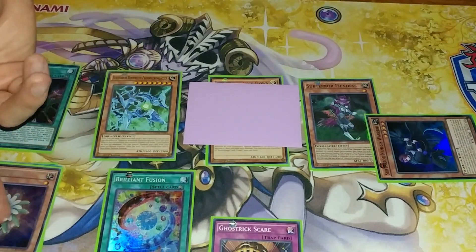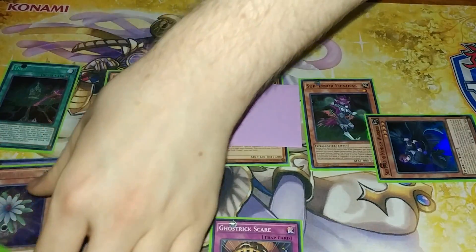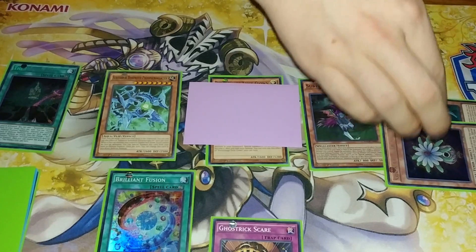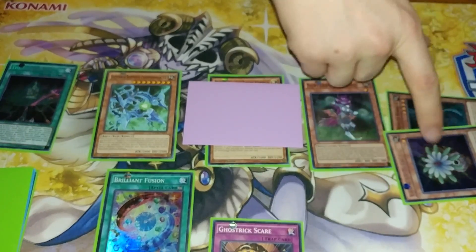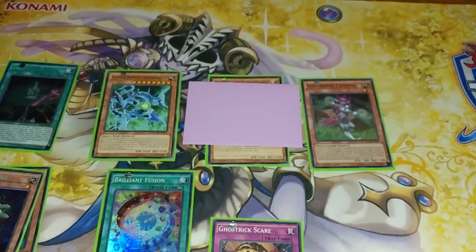We're going to activate Glow Up Bulb's effect, milling just any random card to the graveyard to special summon it from the grave. Hopefully you mill something good, but it doesn't really matter too much for the combo. Now you have two Earth monsters at equal level five, so you can synchro Glow Up Bulb and the Nemesis Warrior for a Nature Beast.